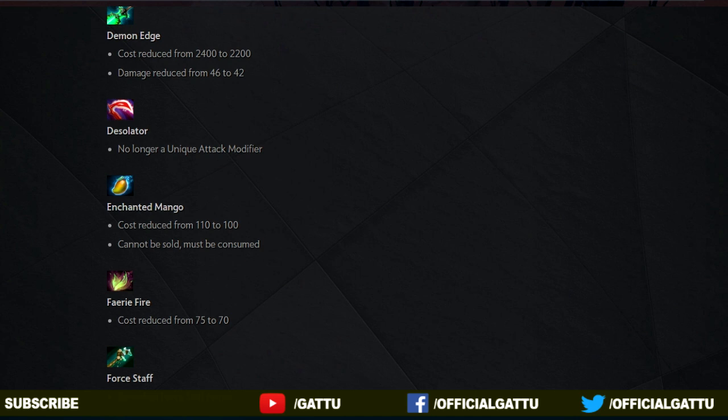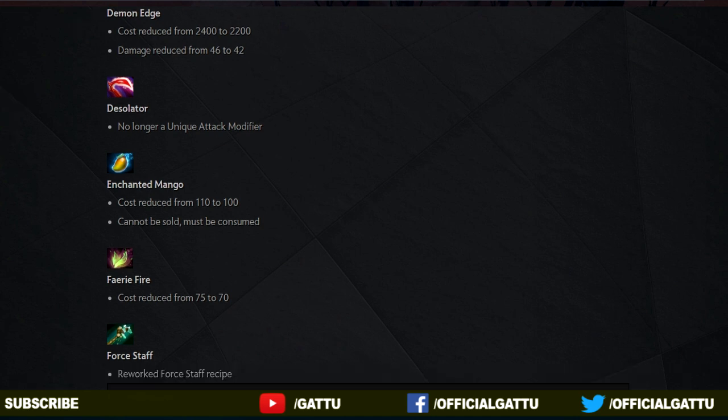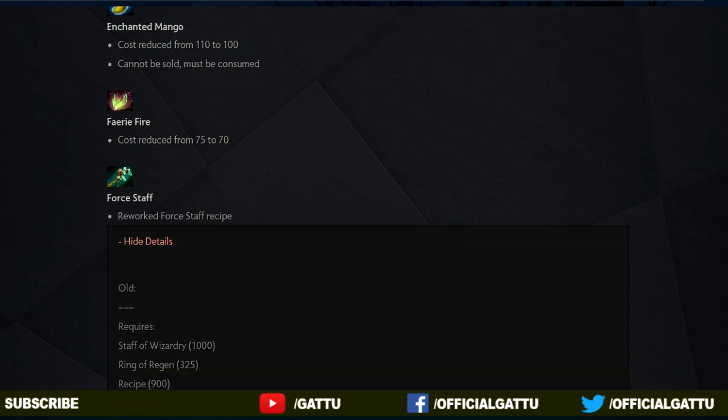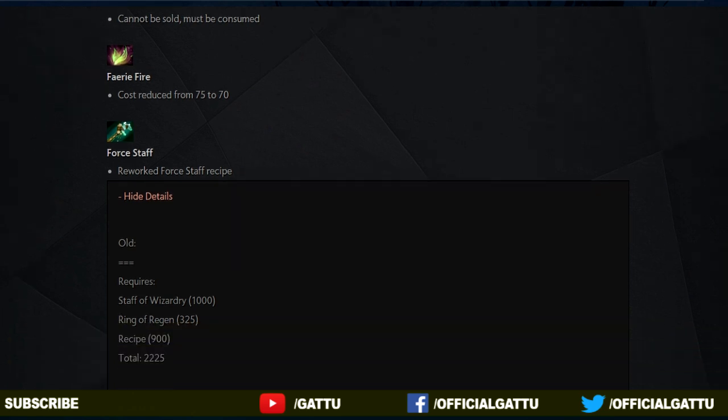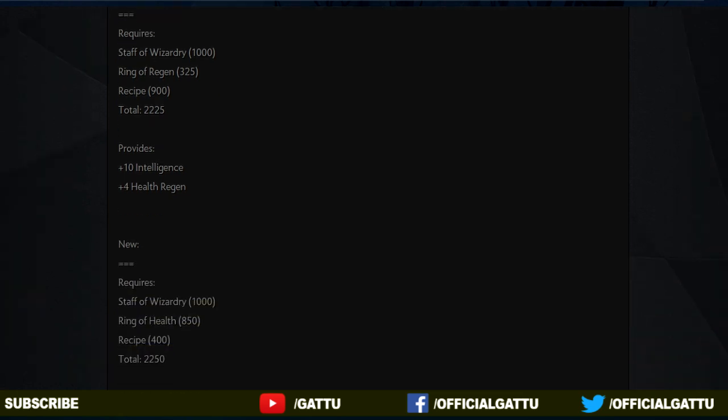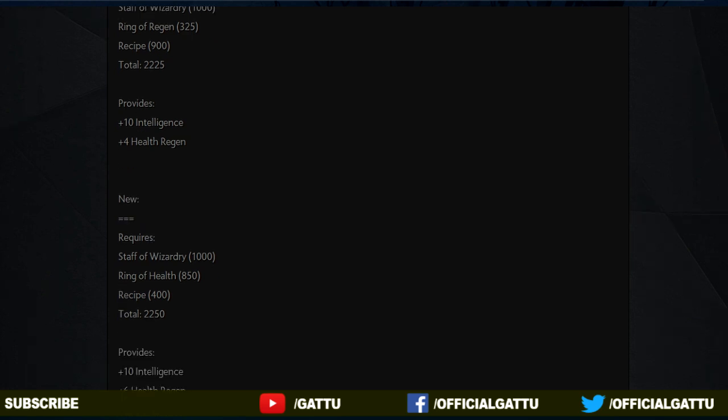Now to the next item, Fury Fire: the cost is reduced from 75 to 70. It doesn't matter that much but it's gonna have an effect. And now to the next item, the Force Staff — it now has a new recipe. Earlier it used to have a Staff of Wizardry, Ring of Regen and a recipe, but in the new one we have to buy a Ring of Health instead of Ring of Regen, so we'll get a bit more health regen.